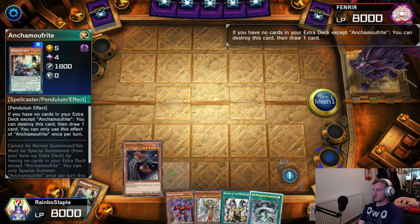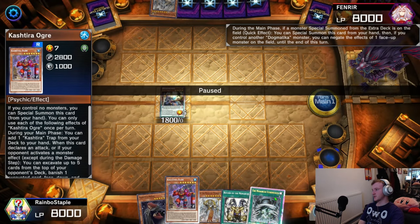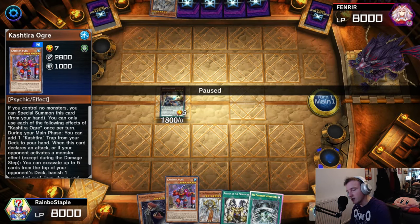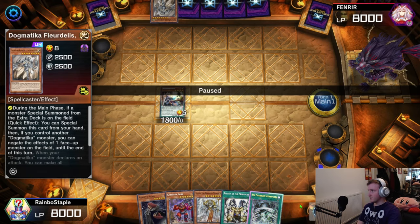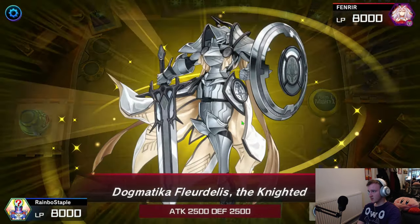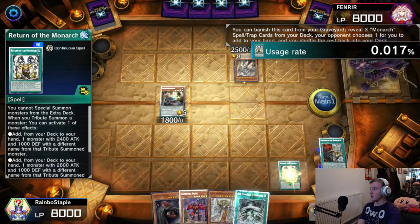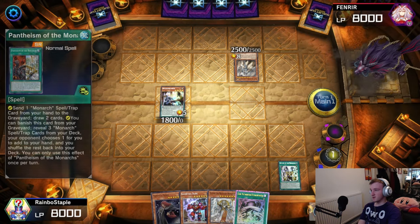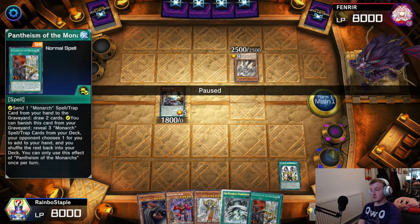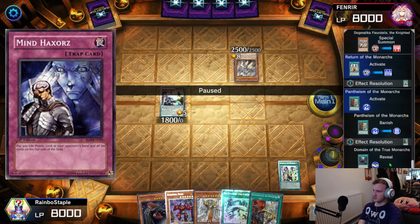We're going for Anchor Morphrite to draw one, and then we special summon Anchor before even special summoning the Ogre. We've missed out on the best Monarch in the entire game. Now he's going to activate the Floor disc because we special summoned from the extra deck, which is a pain, but that's fine — 2500 attack, that will do. We will activate Return of the Monarch, and then use Pantheism in grave, revealing the Field Spell and two Pantheisms. Epic mind games! Mind haxes! Shout out.